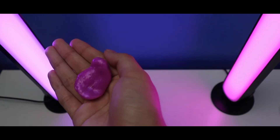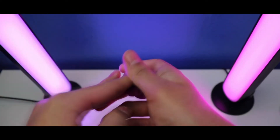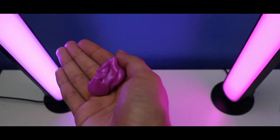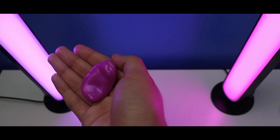This Epic Amethyst World's Smallest Thinking Putty has features — it can be torn, sculpted, kneaded, popped, bounced, and others as well. Ready to watch the features with Crazy Aaron's World's Smallest Thinking Putty Epic Amethyst.